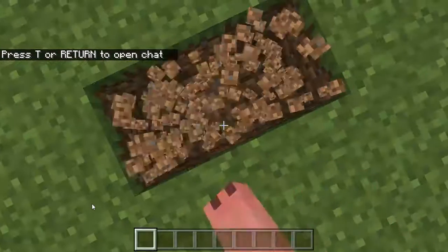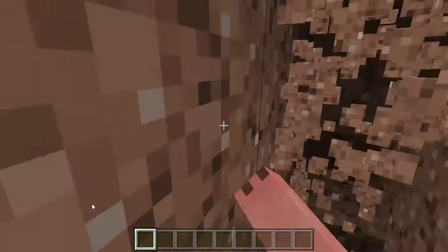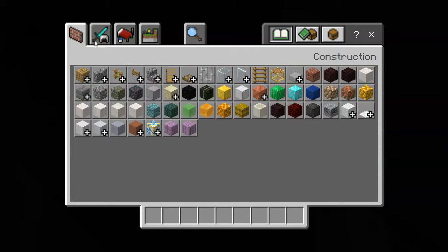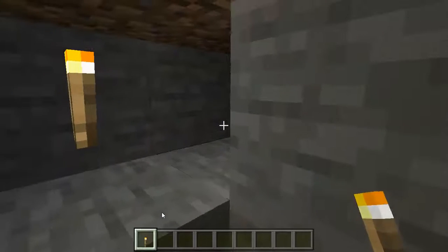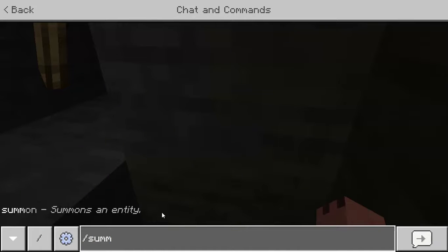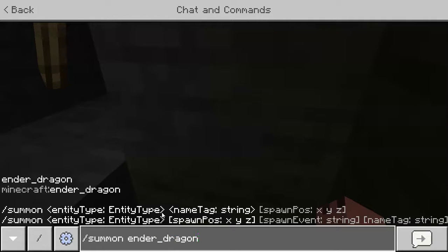Actually, you should summon it under the ground because then it looks more cool. If you follow it, it goes to like a secret island or whatever — it's like a really cool island thing. So let's do slash summon, enter, then underscore and dragon, then watch this.